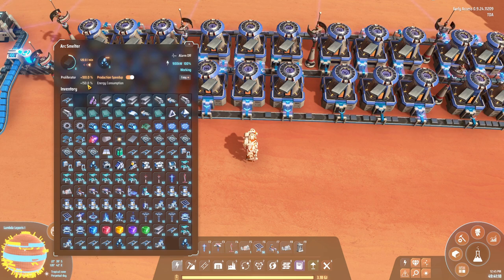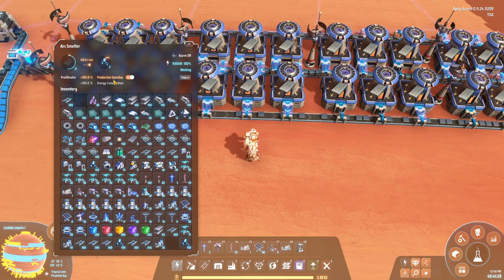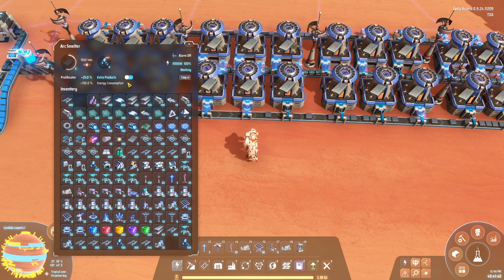Not the biggest problem in the world, especially since this is mostly an in-game thing to do, but it is something to be aware of. So in short, if you are using the production speed-up, make sure you supply your buildings with enough materials to actually use the speed. And make sure your belts are actually able to support the speed you are producing at. If you are using the extra products mode, same thing applies but mostly on the outgoing belts, because the incoming belts will not be affected.